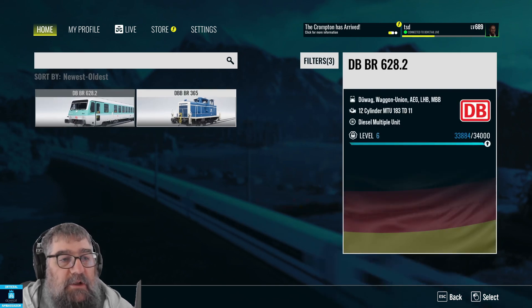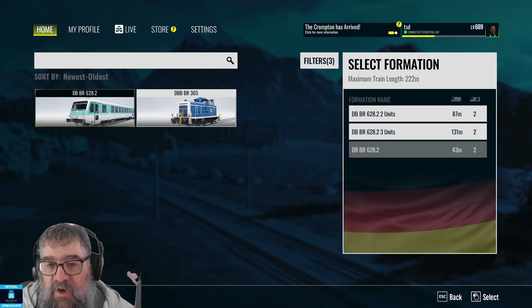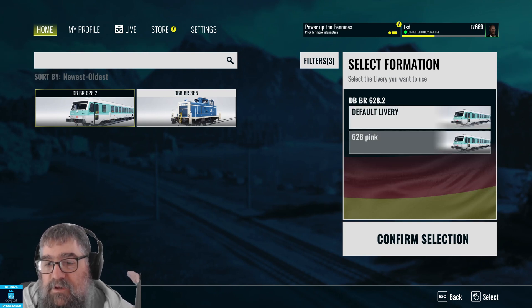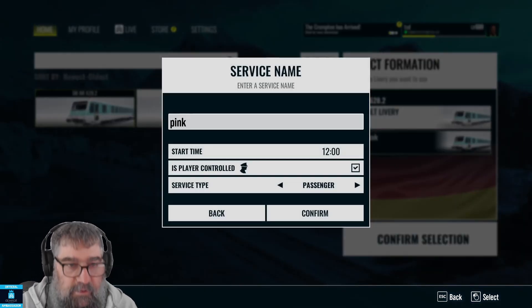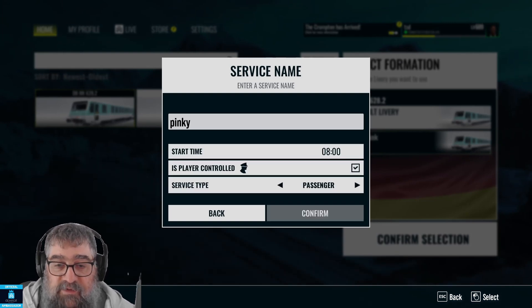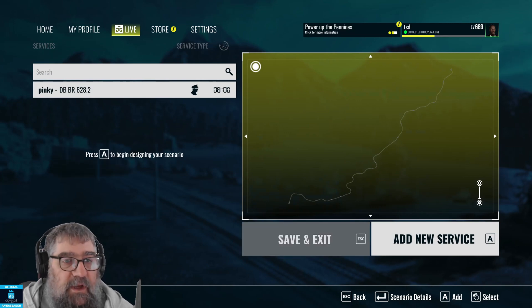Now I'm going to click on the 628.2 and then choose this DBBR 628.2 because I want the two-car version. This is the livery I've created — there's the default one and there's the created one. Confirm that selection and go 'Pinky'. Let's make it start at eight o'clock in the morning, player controlled passenger. All good there. Let's just save and exit that.